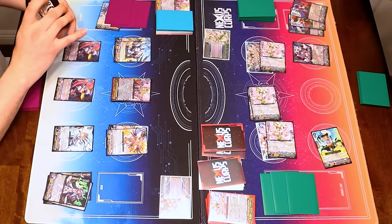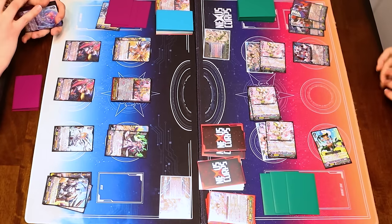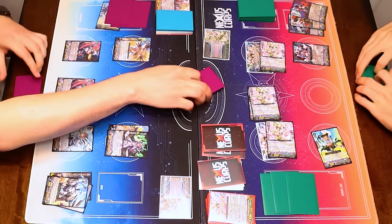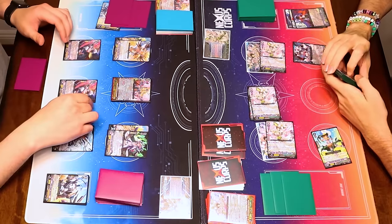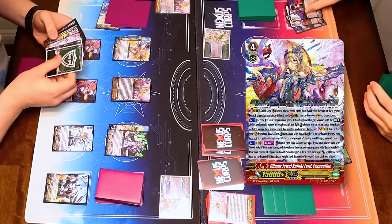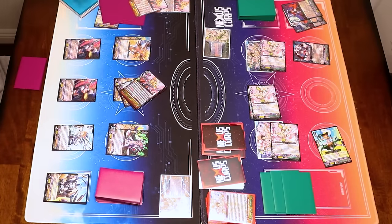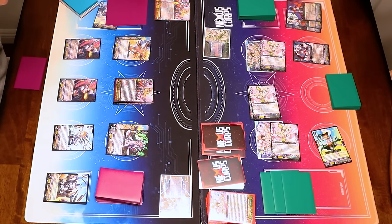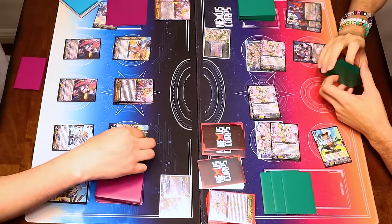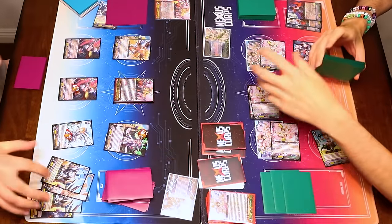This side hits better numbers. 20 versus whatever that would have been — still 17, so either way. I'll call Ashley there, and then at the end of the turn it would go back to my hand. Burning right through my Counterblasts. Evangeline has an effect: I can turn a card in my G-zone face up, and if I have a heart with Jewel Knight and three or more Rear Guards with Jewel Knight, all of my units with Jewel Knight get 3K for each face-up Evangeline I have, so that's a lot of 6Ks going around.